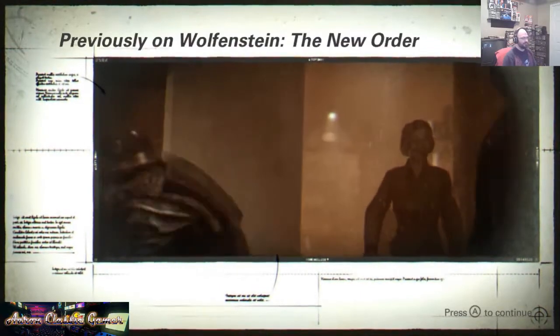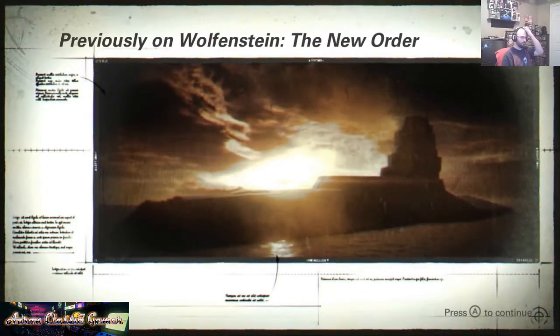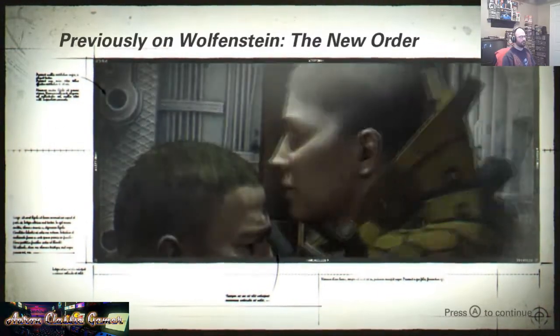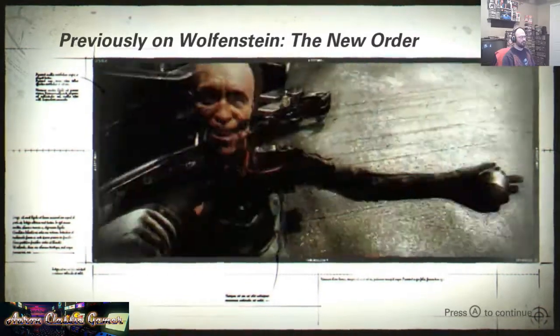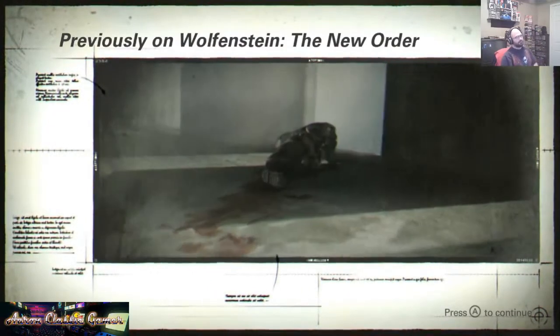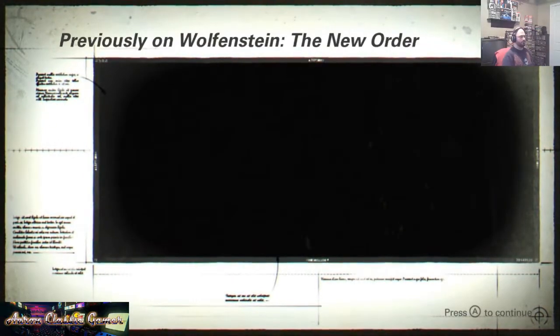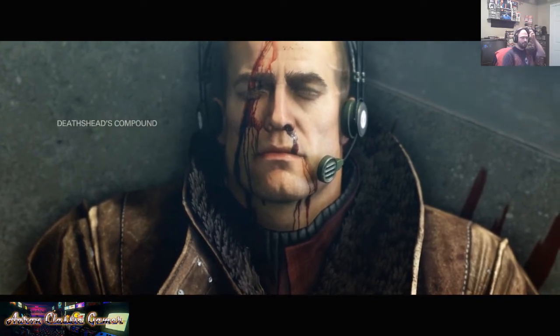Wipe Death's Head off the face of the earth. Should have killed that man long ago. He threw himself to pieces — holy crap. The nuclear cannon is armed. Permission to fire? You're clear. So we killed Death's Head. Now where are we? The Baltic Coast, 1961. Death's Head's compound — so it picks up right where the last one left off, which is great.